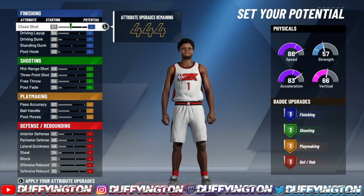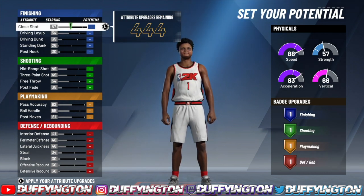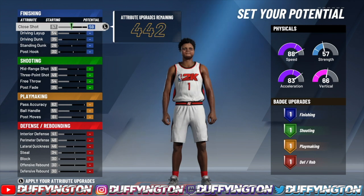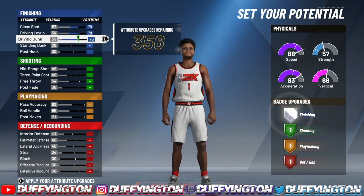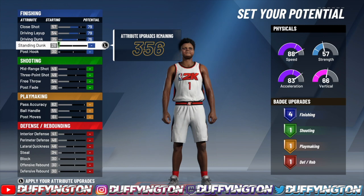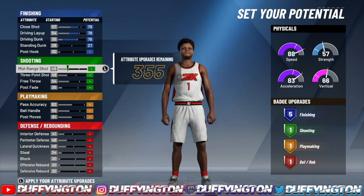For the attribute points — y'all can slow the video down or rewind, you know the vibes — for your close shot you want to bring that up to a 79, your driving layup up to a 79, your driving dunk max it out at 76, and put one on your standard dunk. That'll leave you with five finishing badges.